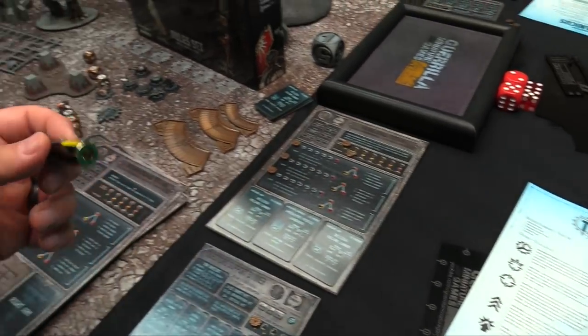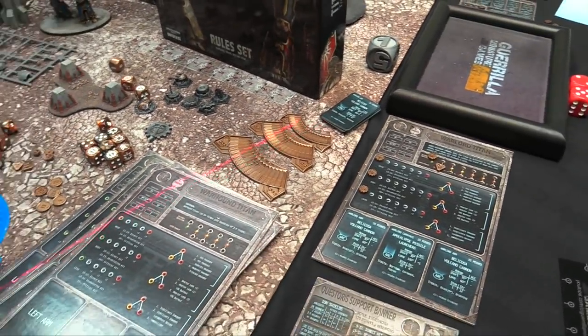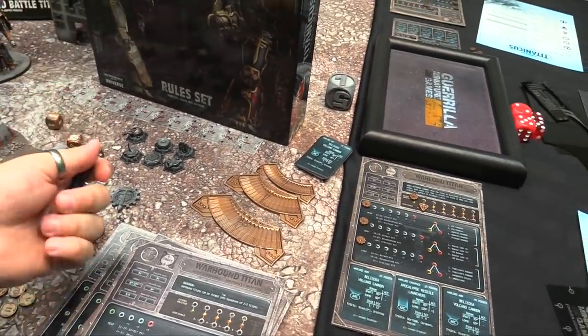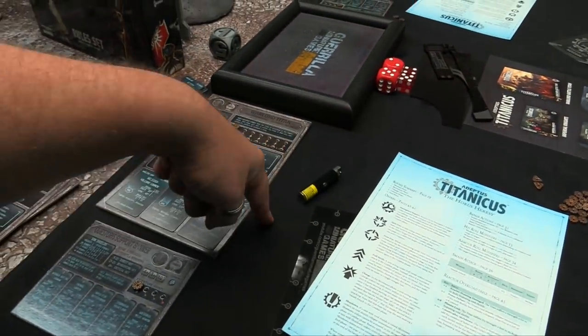One thing that is super handy in this game is one of these laser pointer gauges, because so much is determined by arc and how much of something you can see. This is weirdly useful — not normally something you need in GW games anymore, but super useful in this game in particular.